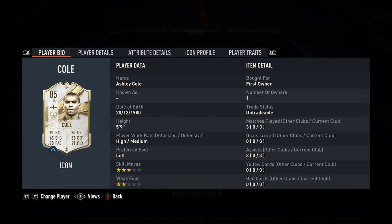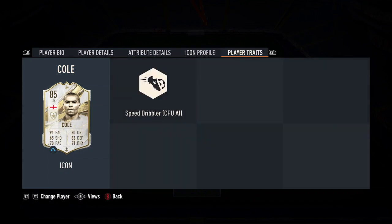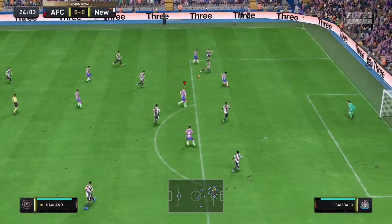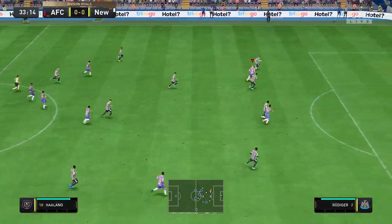Then we've got Ashley Cole, who I actually packed in my base icon pack a few weeks ago — a really fun card to use. He got a few assists for me; his pace is fantastic down the left-hand side and his passing is also really good. Short passing, crossing, and even his defending are solid — high defensive awareness, stand tackle, and slide tackle — pretty good for a fullback, even if he doesn't carry special player traits.